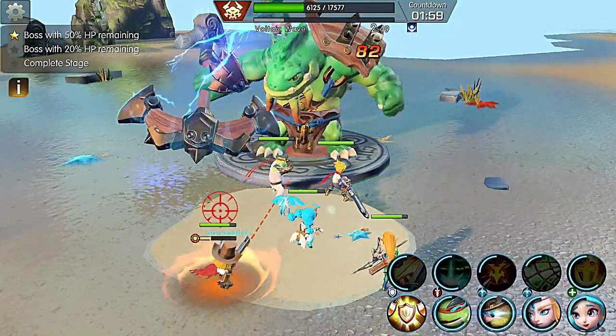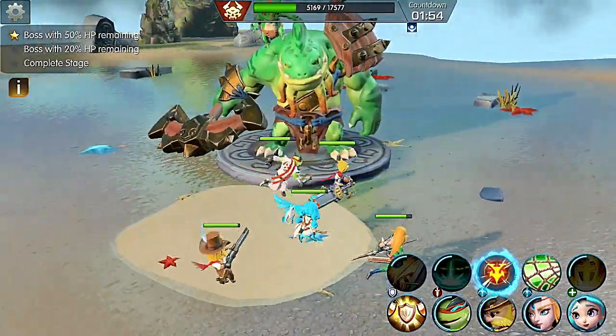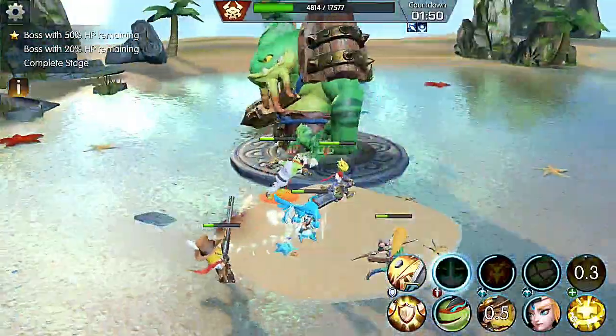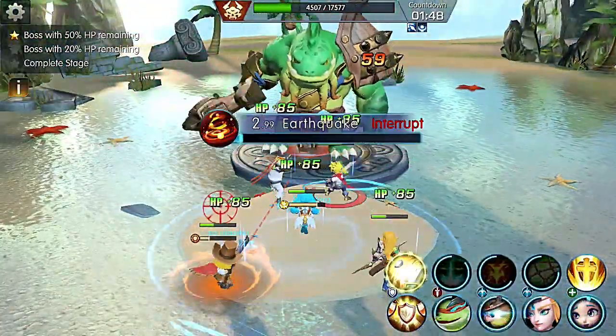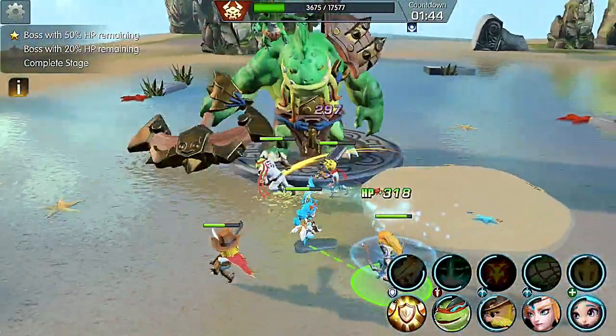The second thing is the Gunslinger — his ult ability comes up really quickly, so you can also place the Ranger's plus 20% crit onto him. You kind of bounce back and forth between the frog ult and then the Gunslinger's ult in order to beat the timer.